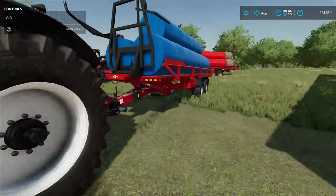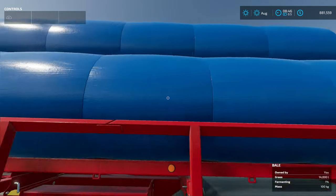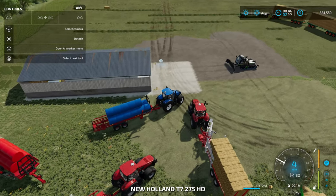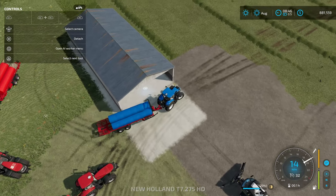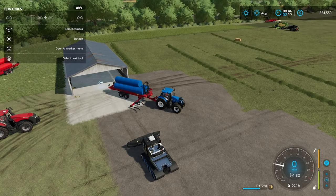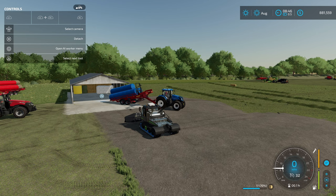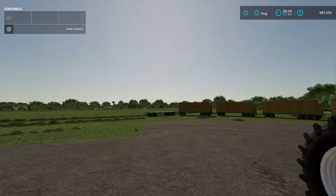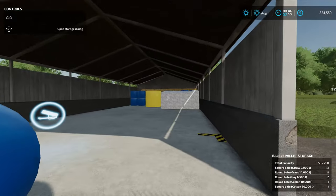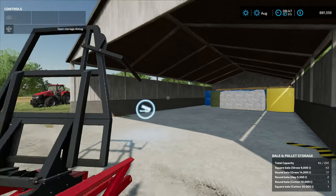Over here I've got some other items that aren't base game. These are 14,000-liter bales and they're wrapped — these are going to be silage eventually. Let's go ahead and put them in here as well and start the unloading process. Since these are wrapped, I wonder: is it going to keep the blue silage color, or is it going to change it to something else? It's putting them in there as blue — that's really awesome. And if we come up here, we can see that it says it's grass, 14,000 liters, and I've got 17 of them in there right now.